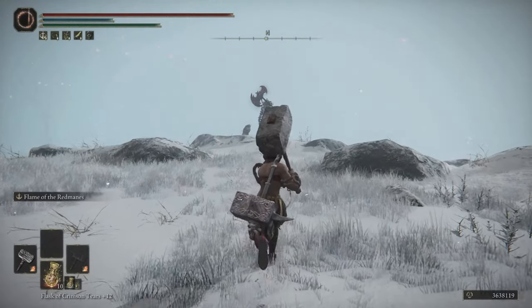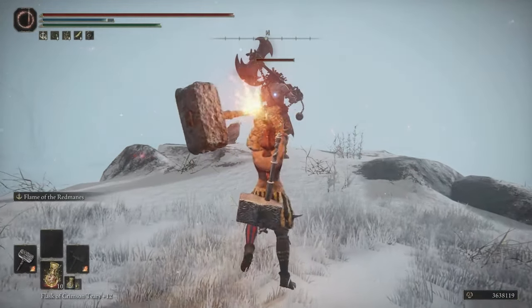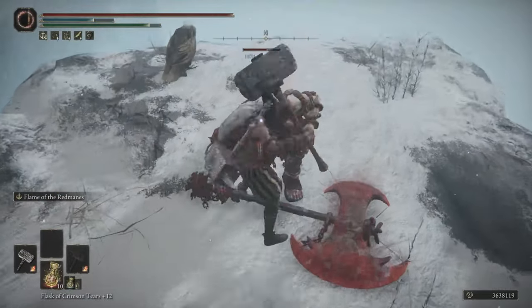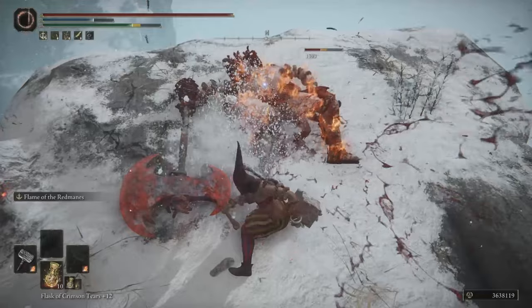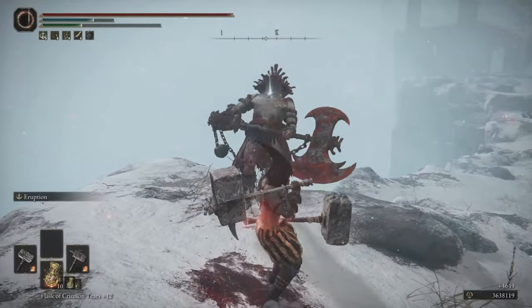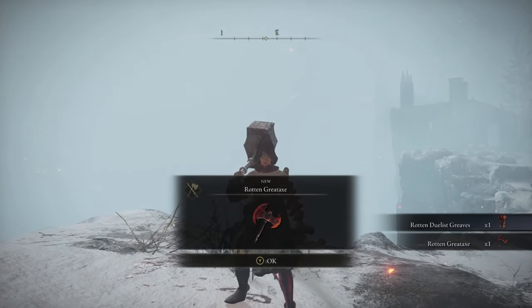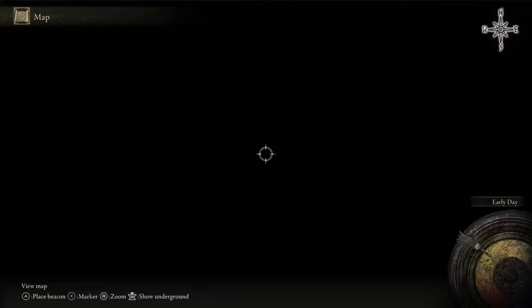I'm going to use Flame of the Redmanes to hopefully get a stance break on him because they're pretty rough. After defeating him, you should get the greaves and the axe from this guy.